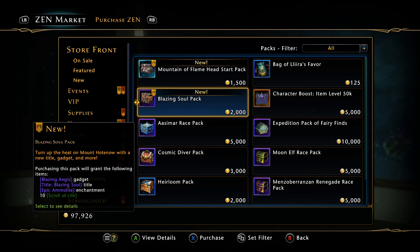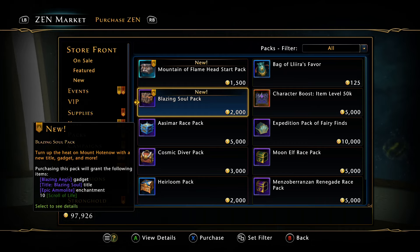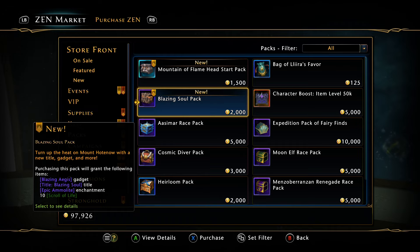That's the new Module 29 pack — the Blazing Soul pack. I can't tell you how to spend your money, but I would avoid it. I'd use AD — 20 dollars worth of Zen is 20 dollars worth of Zen whether you use the AD exchange or not. Xbox hasn't had a backlog for a while so we can get Zen whenever we want, but PlayStation and PC still have backlogs, so I wouldn't be spending 2000 Zen on this — I'd simply buy the items for AD. That's all I've got for you folks today. If you have any questions, comments, or concerns, go ahead and leave them below and I'll see you guys real soon.